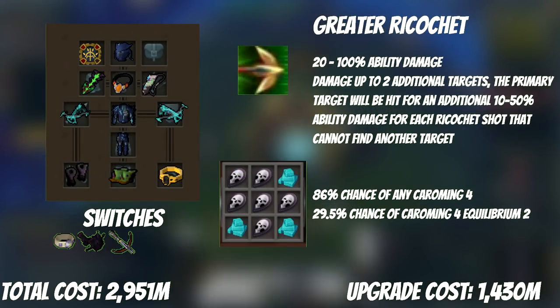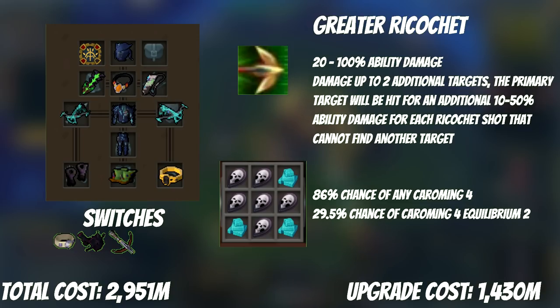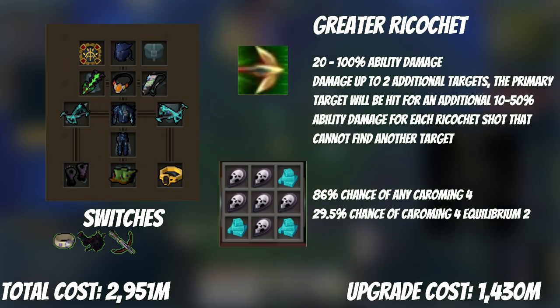Now it's time to save. You're going to want to do as much PVM as possible to build up that cash stack, because once you hit 1.4 bill you're going to buy that Greater Ricochet Codex as quick as you can. Greater Ricochet is absolutely amazing — I made a separate video on the topic for a more in-depth look. It may seem like a lot, and you might think you're better off getting smaller upgrades along the way, but those smaller purchases will only pull you farther from your goal of getting Greater Ricochet and fully unlocking the range style.